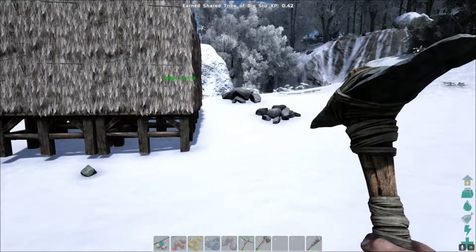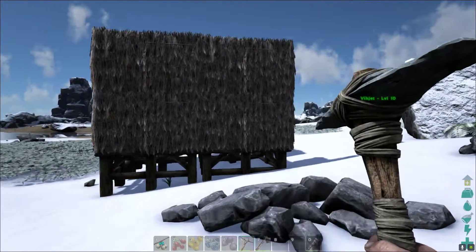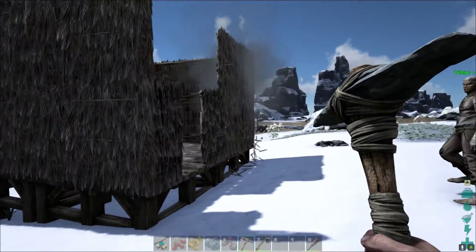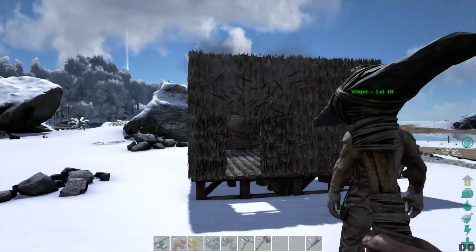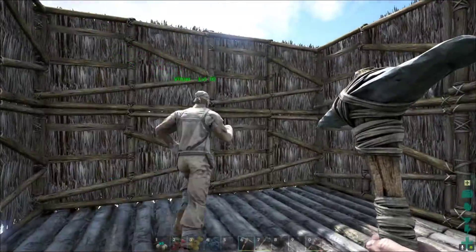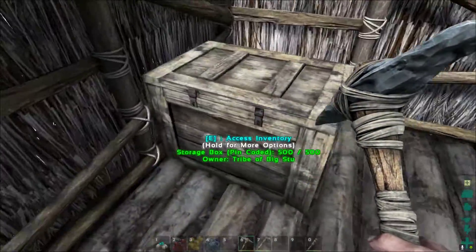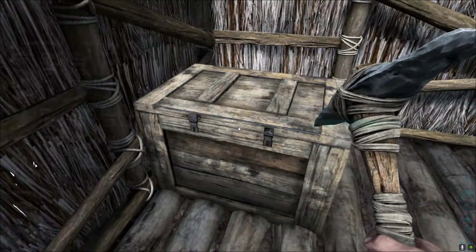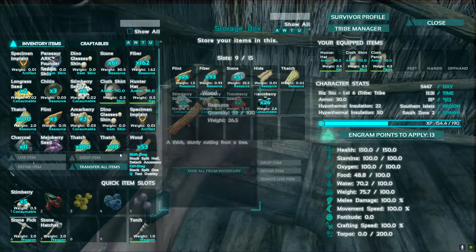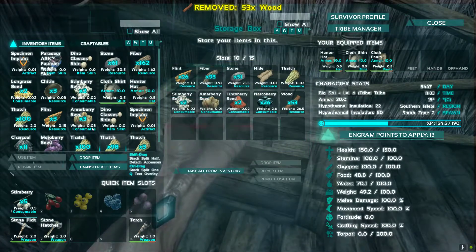Hey guys, welcome back. This is our lovely little thatch house with a wooden base, made two stories high just for security purposes — nothing can fight its way through a thatch house. I'm going to deposit all of the resources into this little box here so we don't lose anything.